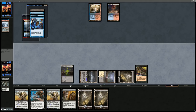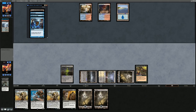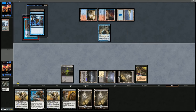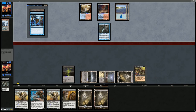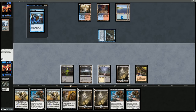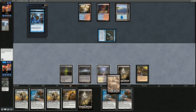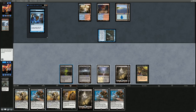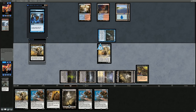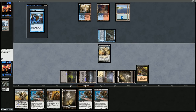Opponent goes for Snapcaster Opt, needing to fetch an extra blue source, leaving them with double Spell Snare and an Island. Pick up lots of Trolls — do we make the opponent pay the Troll toll, or play Grey Merchant first out of fear of being burnt out by Bolt, Snapcaster, Bolt? Play Grey Merchant first — if it resolves, can afford to play the Trolls. Up to 14 life now, and Grey Merchant can block any incoming Snapcasters.